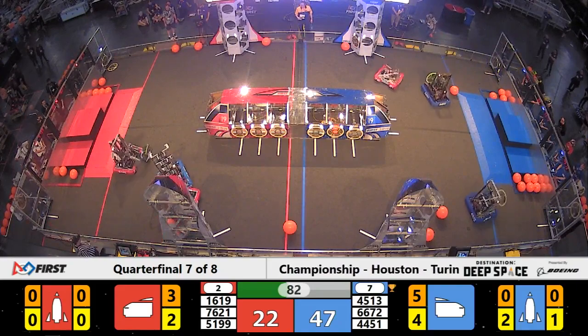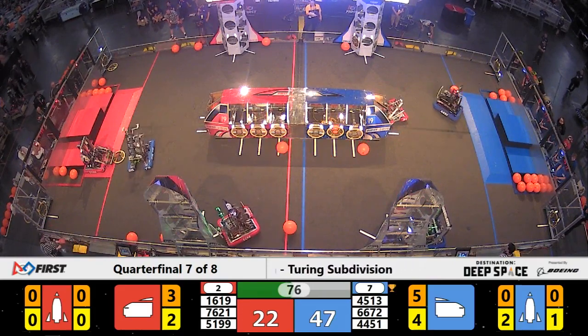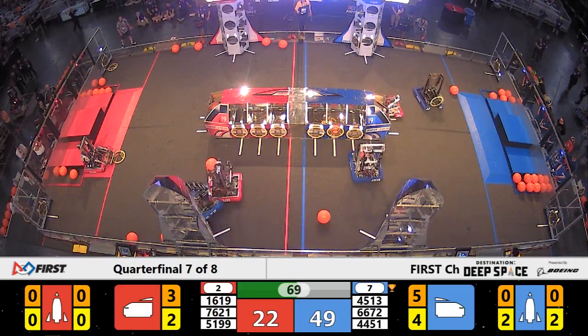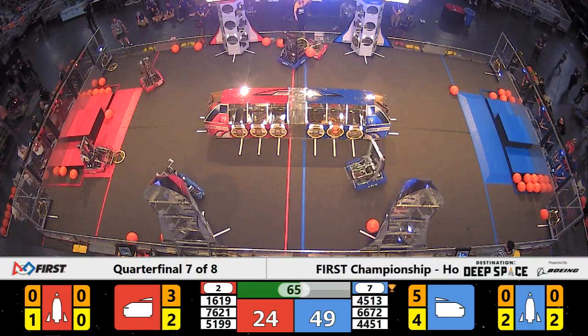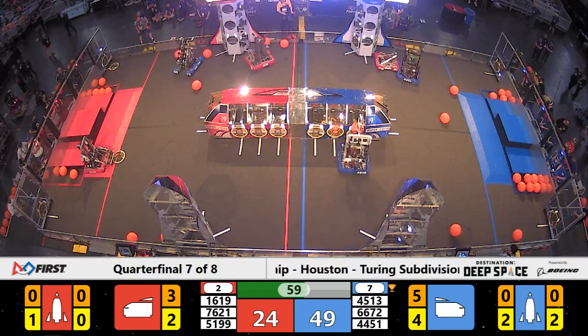On the Blue side of the field, rockets being completed. 75 seconds remaining. Now on the Red side, 16-19 making up the difference. Their Alliance partners, Iron Rangers, keeping the pressure on Blue.